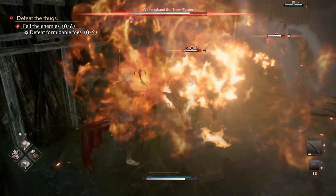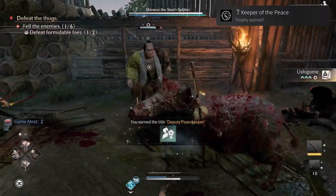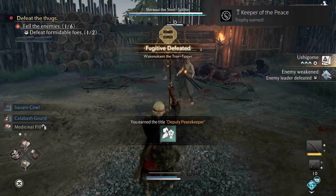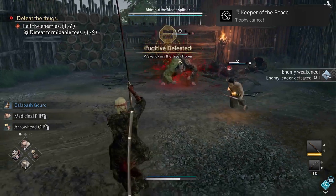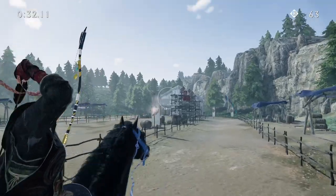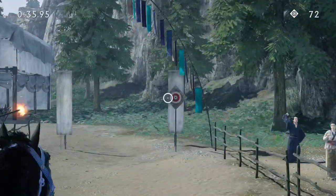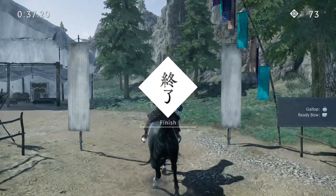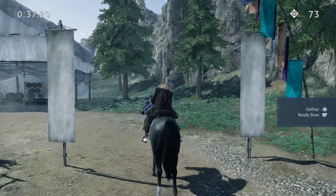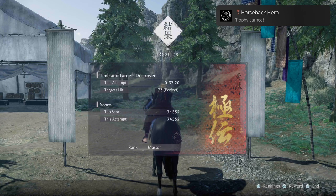Keeper of the Peace — Defeated 50 Fugitives. These fugitives are special markers on the map, and as soon as you defeat them you'll get this trophy. Horseback Hero — Received the Highest Rank Master in Horseback Archery. This is very specific — you have to hit every single bullseye more or less. It's easy enough but involves a little trial and error.